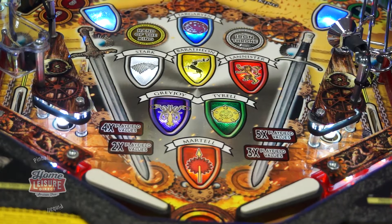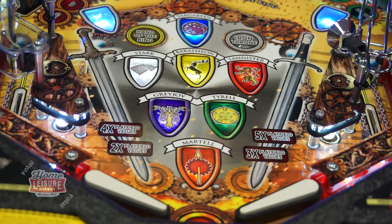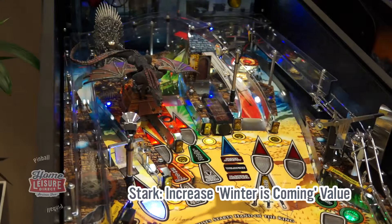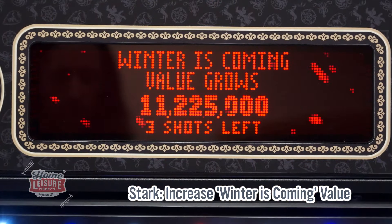Choosing a house will give you a special ability that will help you throughout the game. Each of these are unique, so let's run through each of them. If you choose House Stark, this will increase the value of the Winter is Coming Hurry Up modes. This ups the value to 10 million points higher than what it would normally be.